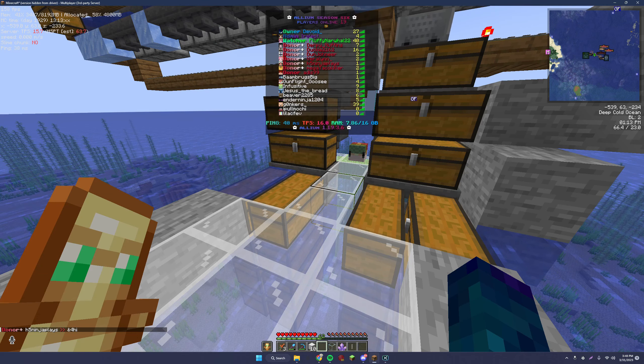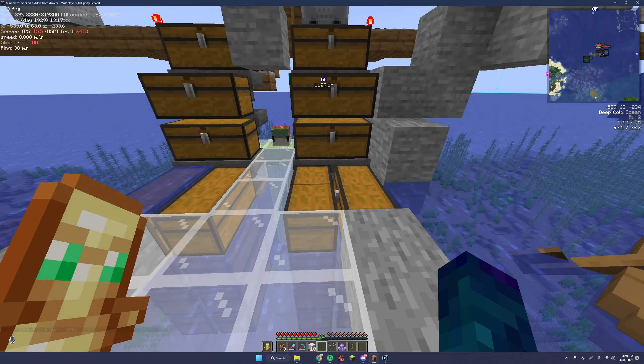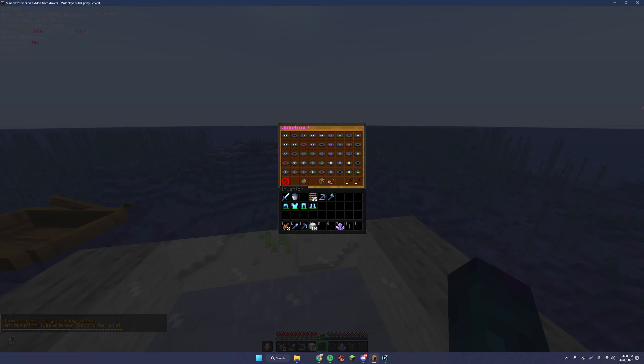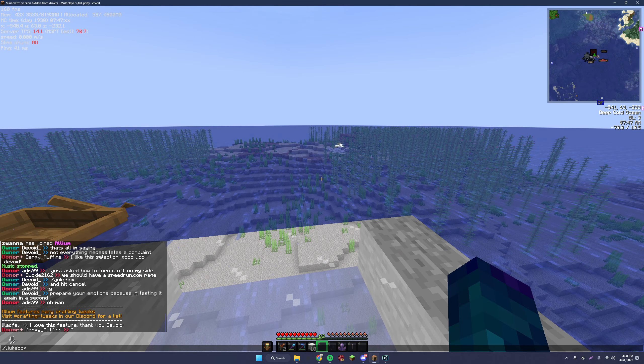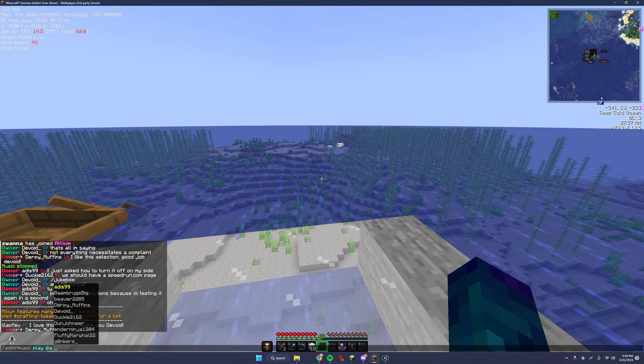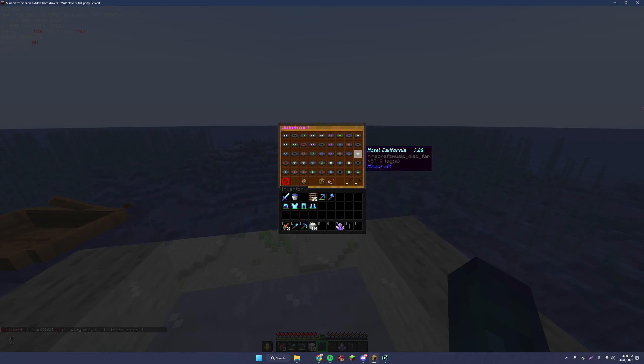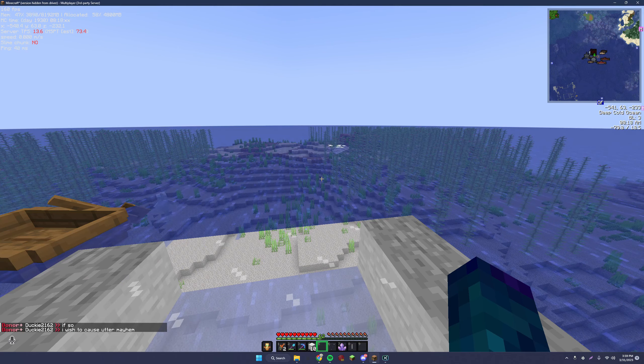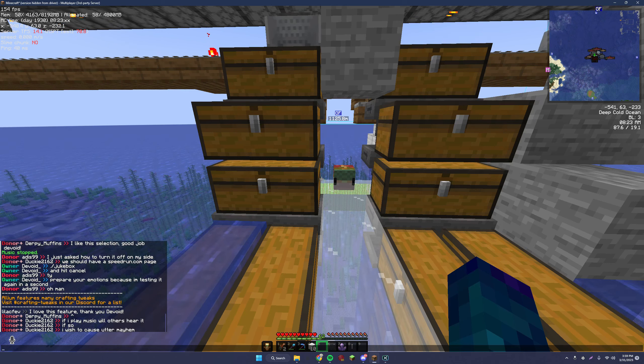Obviously you also get a custom rank in game — it shows in chat, in the tab menu, and when you walk up to a player. You can also do jukebox songs. If you type slash jukebox, it shows all the records you have to choose from. As a donor, you have the ability to broadcast these songs. The command is slash admin music play at a, then the number code. In the jukebox menu you can see, for example, Harry Potter is 24, Viva la Vida is 53 — you type that number to broadcast the song.